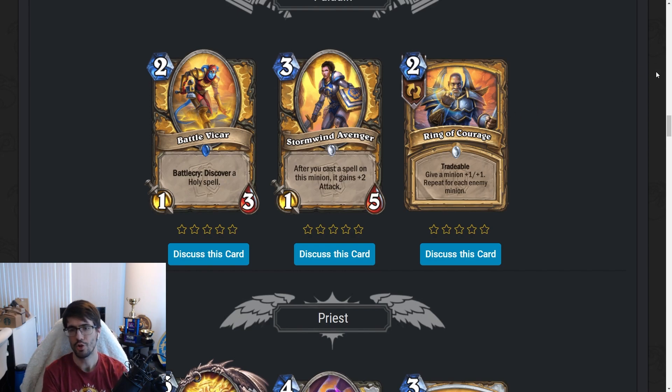Ring of Courage — two-mana tradable spell. Give a minion plus one, plus one — repeat for each enemy minion. This is good with exactly Blademaster Samuro, and that's about it. I don't want this card in my deck at all. Worth noting that it scales — if you cast more spells on it, it gains more attack — but I don't like this. The fact that it's tradable makes it slightly less bad, because when you draw it you can put it back in your deck. But you could also just not put it in your deck in the first place.